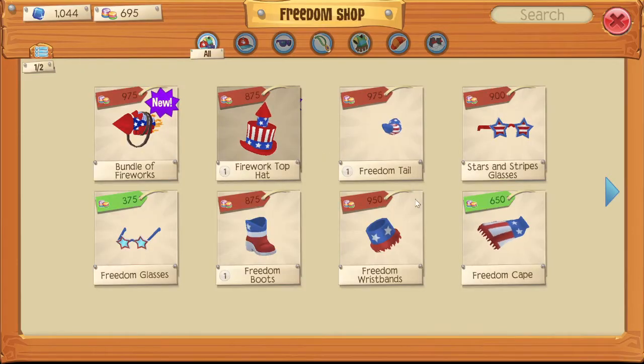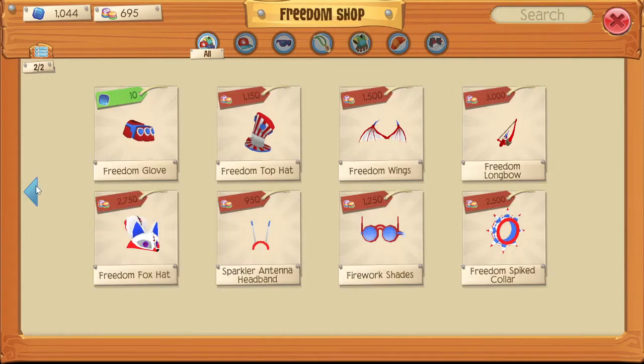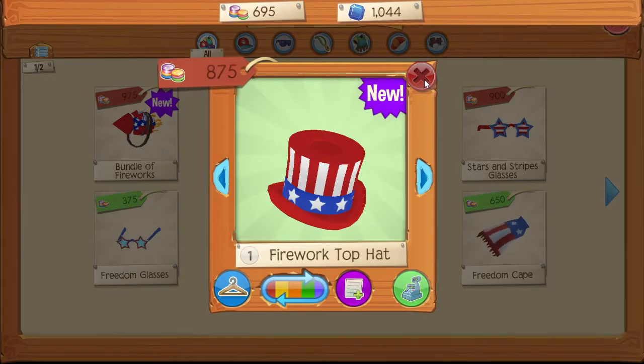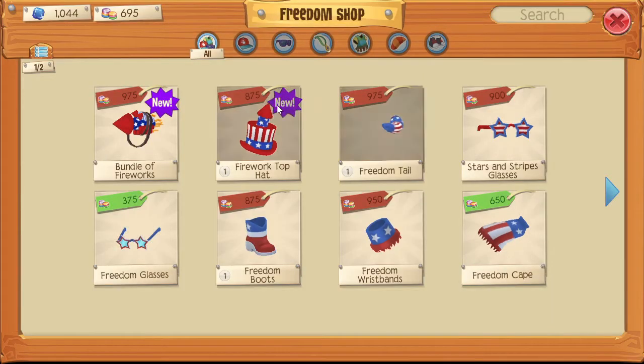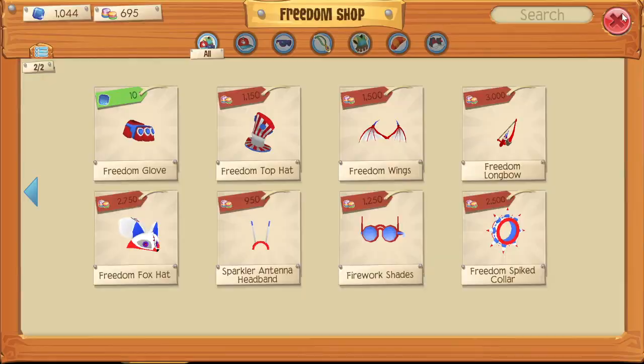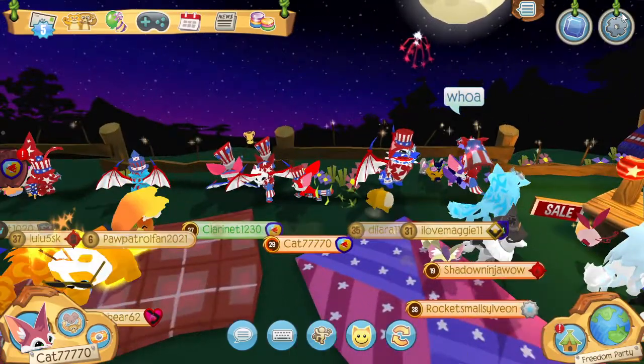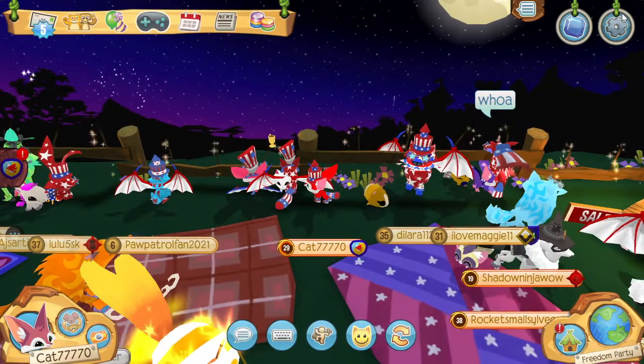We got a lot of Freedom stuff. This is definitely my favorite — the firework top hat. I want that, I don't have that yet. A lot of gems. I love the Freedom items, they look really cool. There's a firework that just happened. I'm still sitting down enjoying the fireworks.